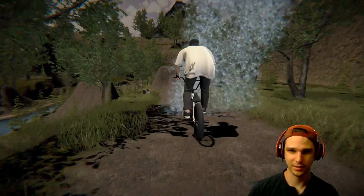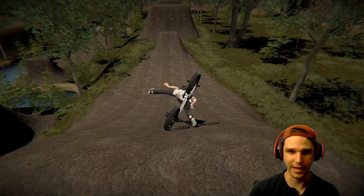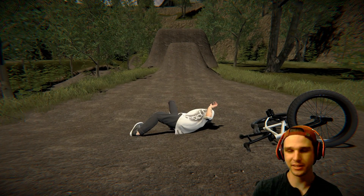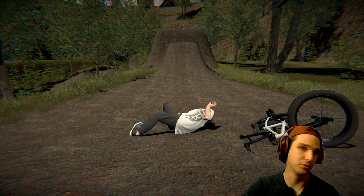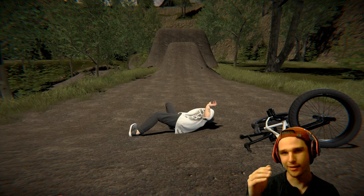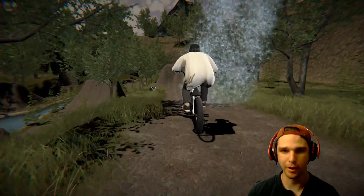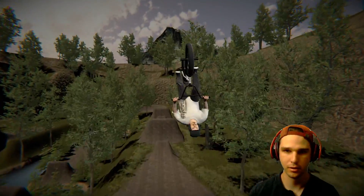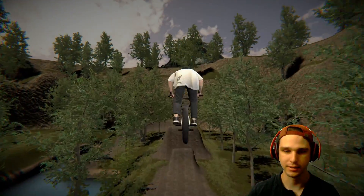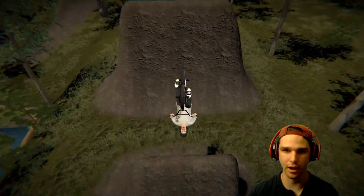These dirt jumps are tricky because if you take off too high up then you'll go straight up and you'll case the landing. But if you hop a little bit lower on the takeoff you'll go too far out, go too deep, and lose all your momentum. It's all about finding that right line where you need to take off on the jump. I normally just pump the drop-in and then it gives me the speed for the first hit.